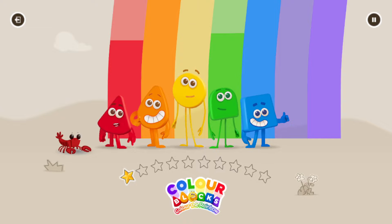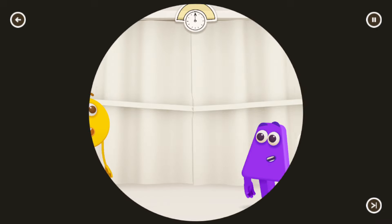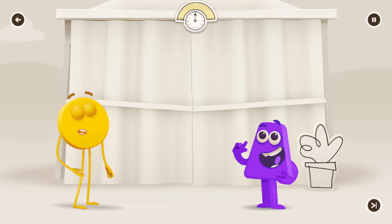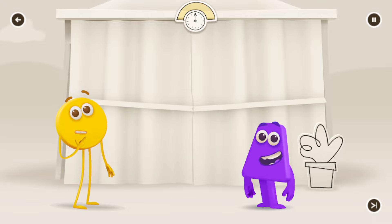I'm yellow! I'm green! Yellow! Hello, yellow! Lovely to see you! Can you help yellow find things that are usually yellow? Tap on them to colour them and earn yellow towards the rainbow!